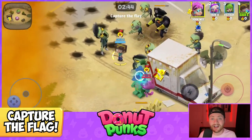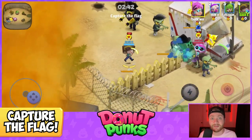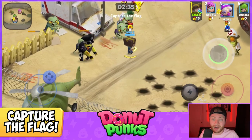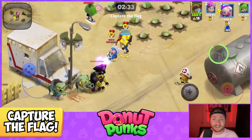That brings me to the hard part: navigating through the hordes of zombies with the flag while also fighting off other players. The player who scores 150 points first wins the game. You earn points by holding the flag and by getting kill assists or trap kills, which get you 15 points. Points for holding the flag increase the longer the game goes on — from 2x to 4x to 8x, up to 16x the amount of points you can earn.